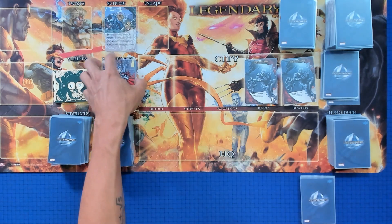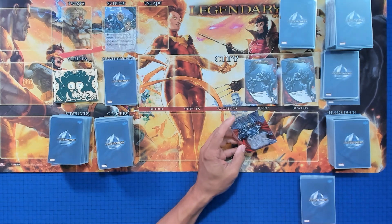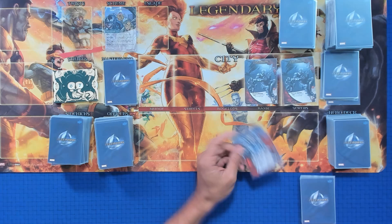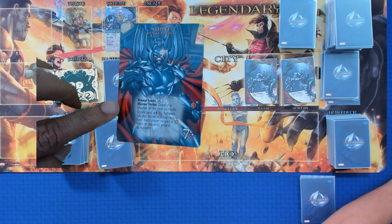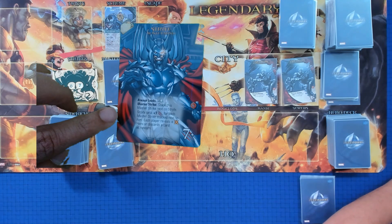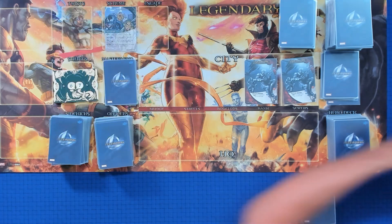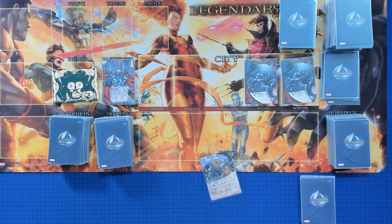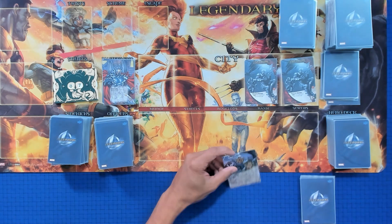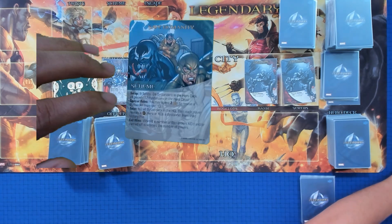We've got Strife here — he's sort of our Cable antagonist proxy, because Strife is Nathaniel Summers. He's going to be our Cable chasing down Russell. The master strike stacked next to Strife gives him plus one attack for each master strike stacked next to him. Each player reveals an X-Force hero or discards a card at random. The whole reason Cable comes back in time to kill Russell Firefist is to stop the future he unleashes once he becomes bad.